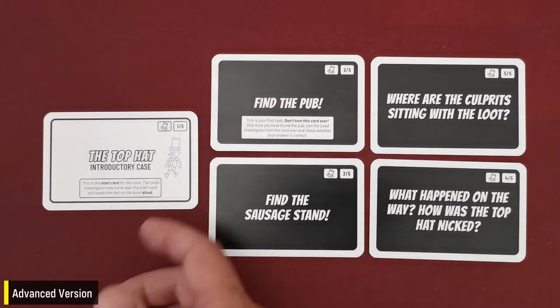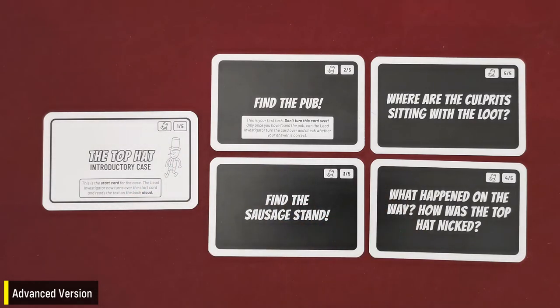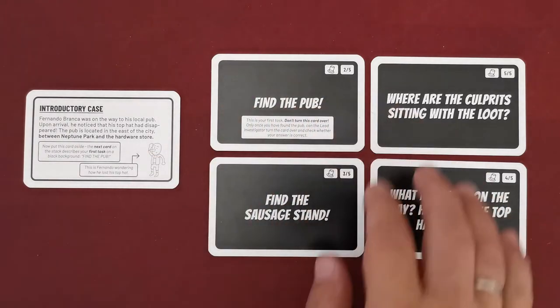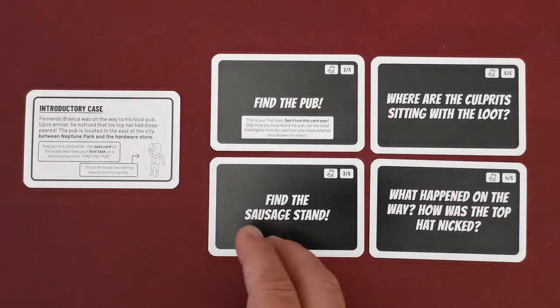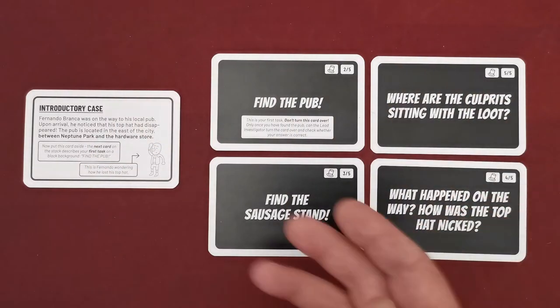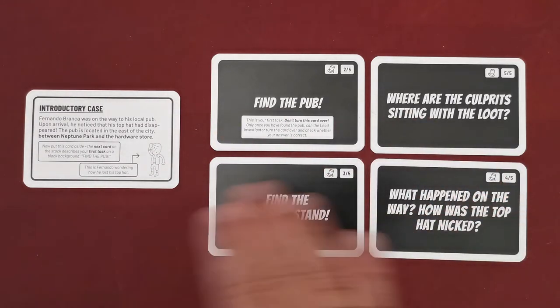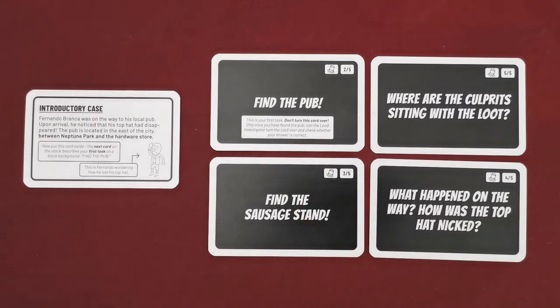Last but not least, if you want an even bigger challenge, do the following. After you read all the information in the start card, try to find all the solutions of the tasks without checking the other side of the cards. When the team believes they have all the questions answered, they start to flip all the cards one at a time to see if they were correct. This will be much more difficult since you gain no hints from solving one task at a time.